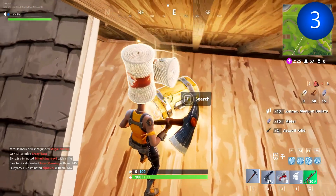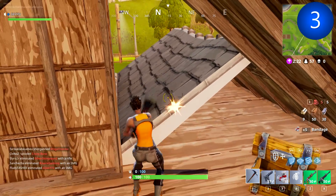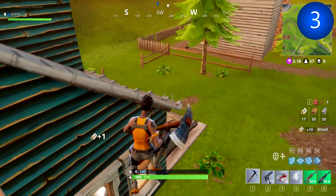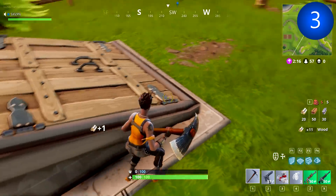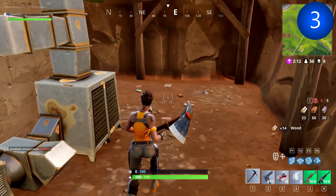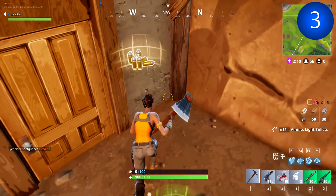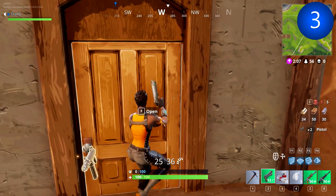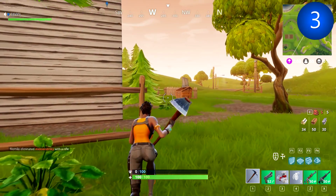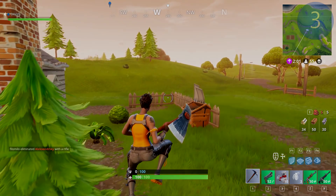Build a quick ramp up, jump up, and go get the chest. Once you're set up with weapons you can check the basement, the building across the road, the tree area, and all the different surrounding areas before heading into the game. There's so much loot that can be collected around here, and if no one else is here, you've got it all to yourself.